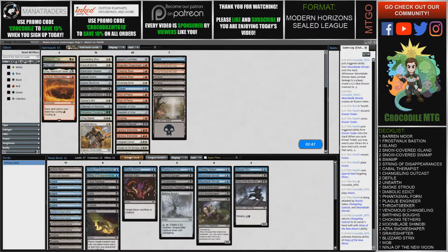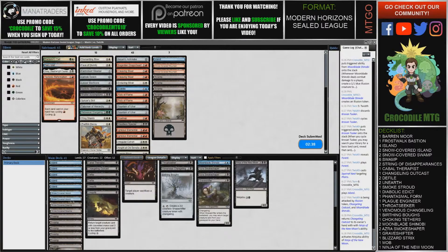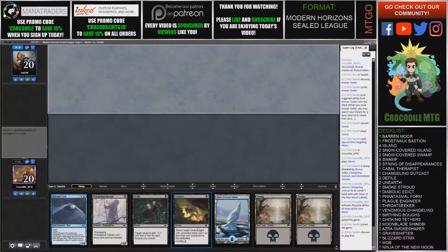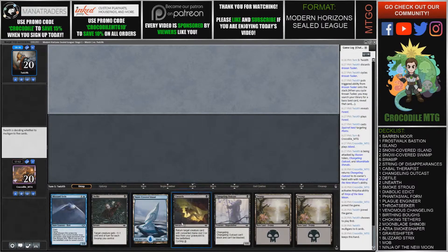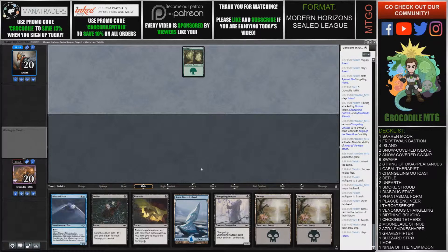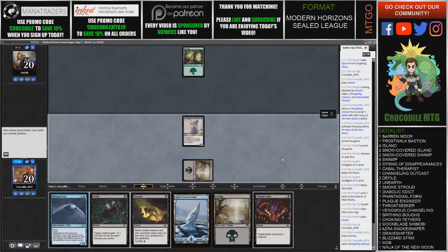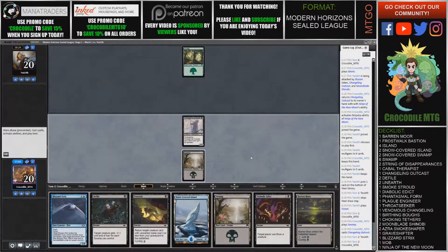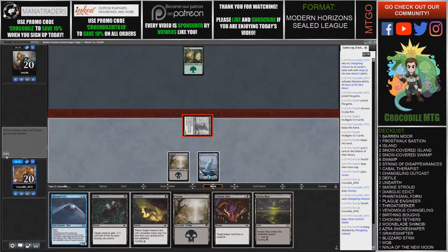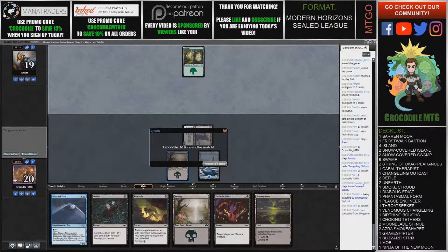I'm going to play another island. It's really crazy we're not drawing our islands, and our blue spells are some of our most powerful cards. This looks like a good keepable hand, so we're going to keep this. Our opponent mulliganed down to five this game — they did put one card on top of their library. We have Diabolic Edict and the Outcast. Looks like they're missing lands. They ended up conceding, so good game opponent.